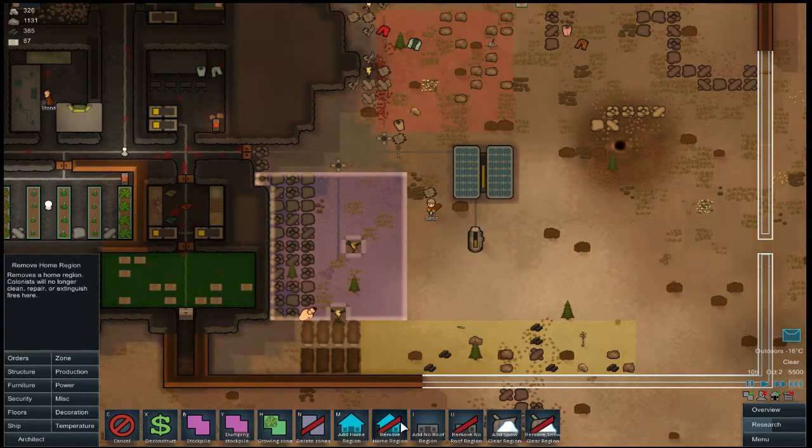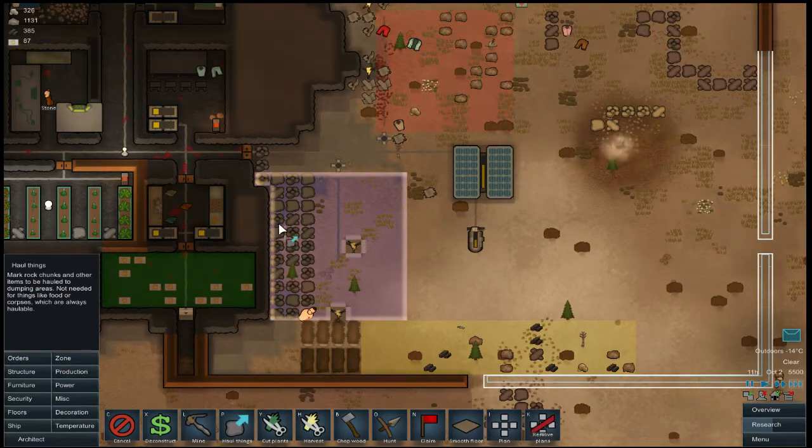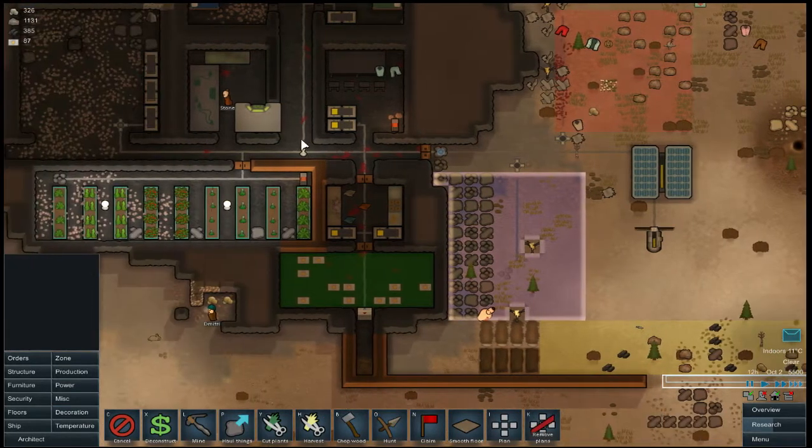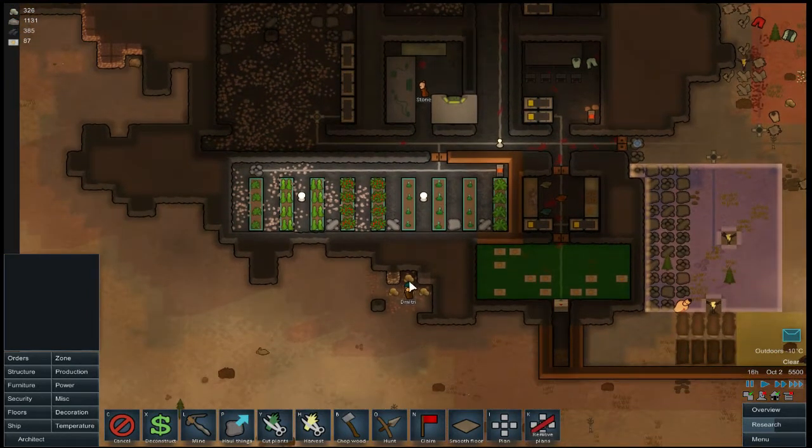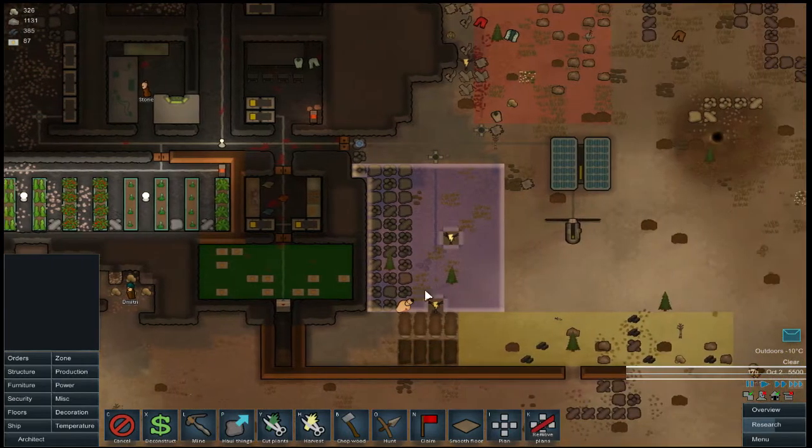We're going to haul this one away. This place is a mess — there's blood all over the place. Whose blood is this? Is that Brock? Brock's blood? Poor Brock.